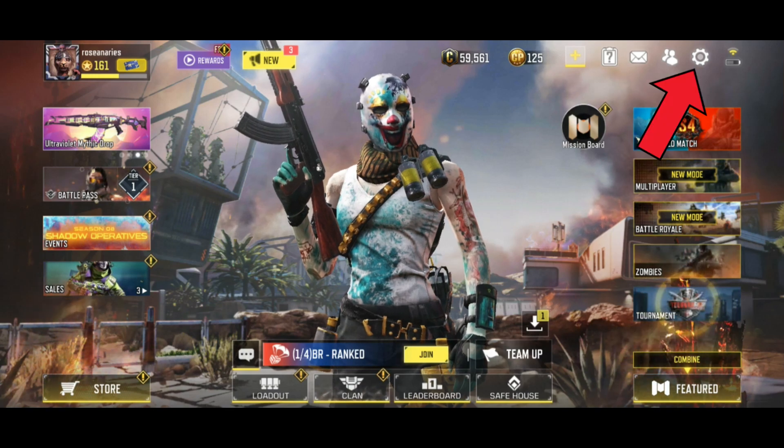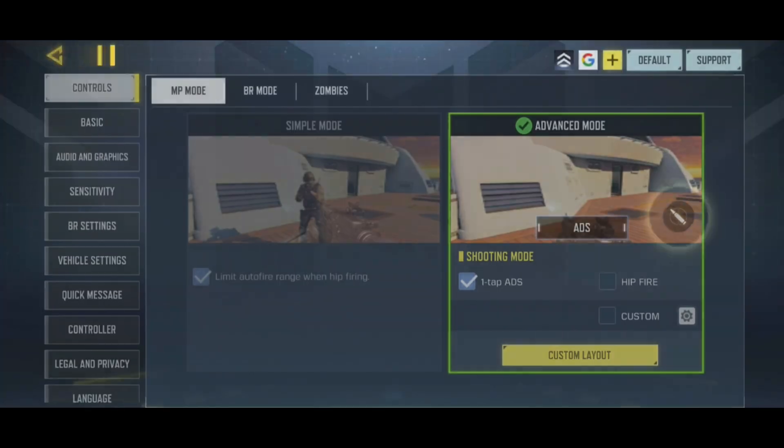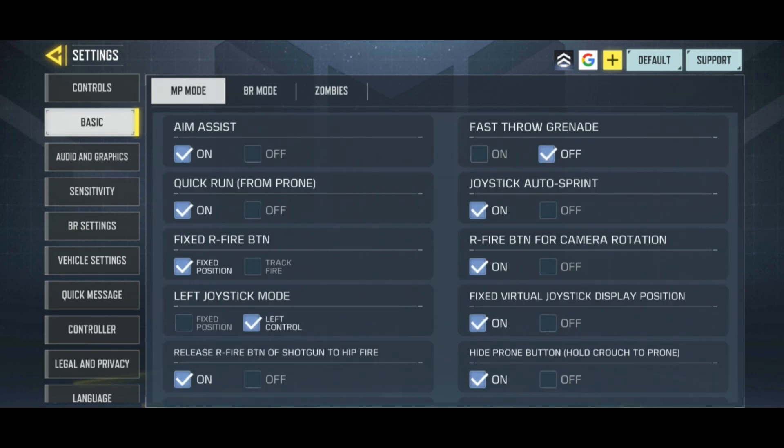Begin by tapping on the settings icon which is on the top right corner of your screen. Then click on Basic from the left side of your screen. After that, scroll down to Marker Settings.